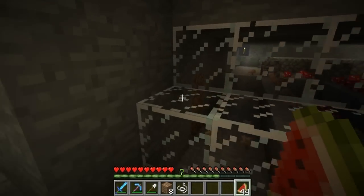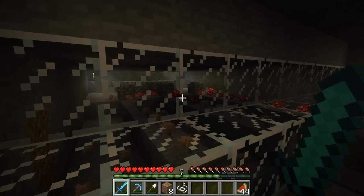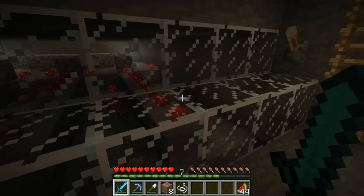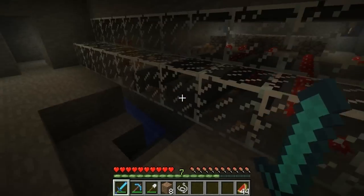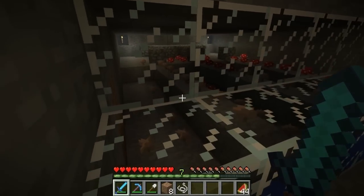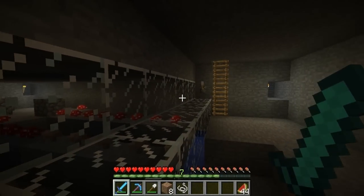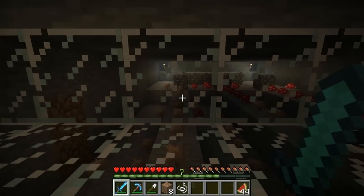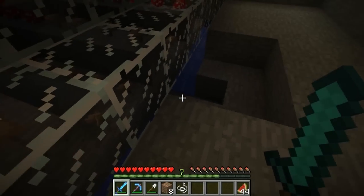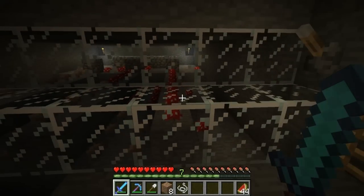Everything's changed now — instead of healing yourself directly with food you have to fill your food bar. Mushroom stew is kind of a dead weight because you have to serve it in bowls and you can't stack them. So it's not that useful, but it's a good thing to have. You just hit that switch, the water comes down, the wheat stays on the high platforms, and the rest gets washed down for you to collect.